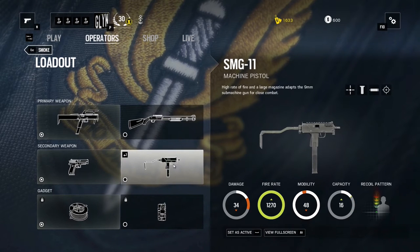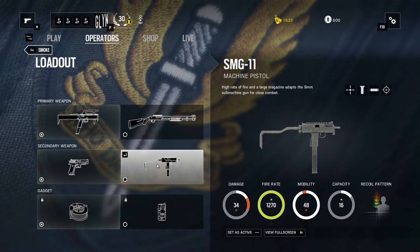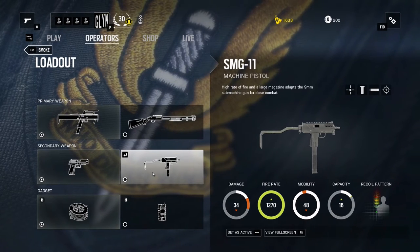If you do go with the shotgun, you've actually got the choice of a machine pistol in your secondary weapons or just a standard handgun. So if you feel like you need something automatic, there is a choice of an SMG in your secondary weapons anyway.